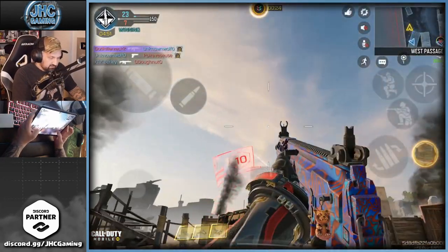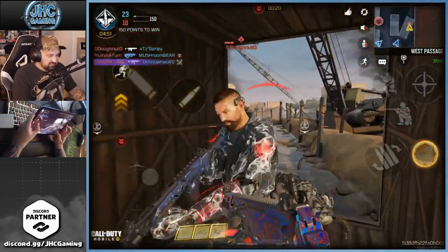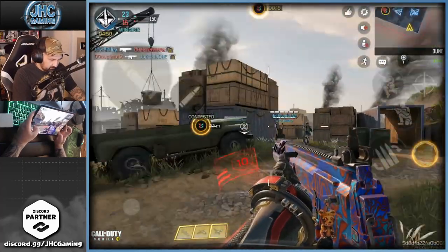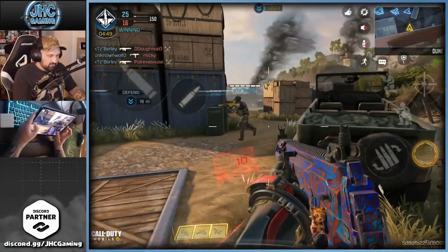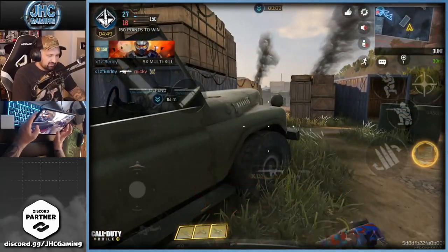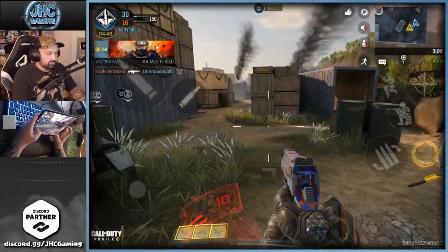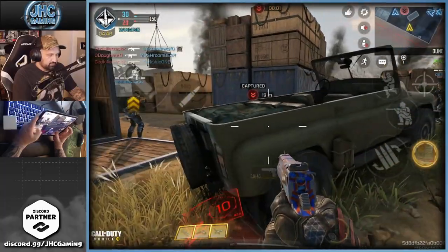If you die, I think the timer resets — you can see I still have only one combat axe, so when you die it resets the timer. I'm really wondering: if you have two combat axes and then die, do you lose one axe? We're gonna do all the tests necessary — let's just try to not die for a couple seconds.